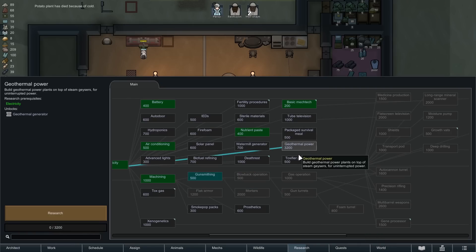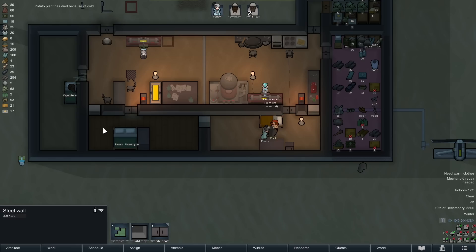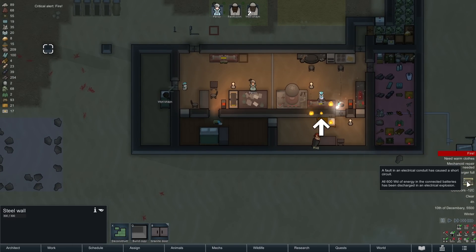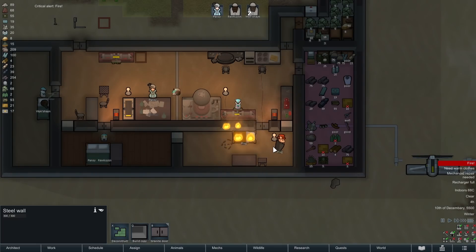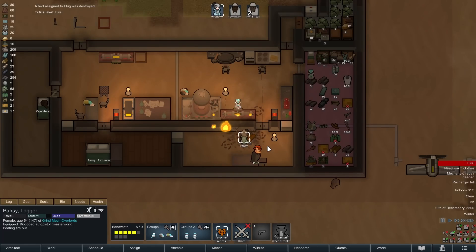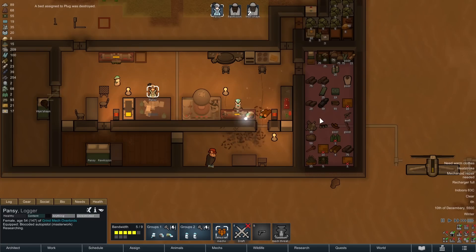I'm going to pause gunsmithing and go for geothermal, because I have a feeling we're going to run out of food. Nice fire. That bed is very, very flammable — wooden beds are more comfortable but they're very flammable. We lost the bed, but we have a spare, so we'll get that right back in there. Presto chango — prisoner room again.